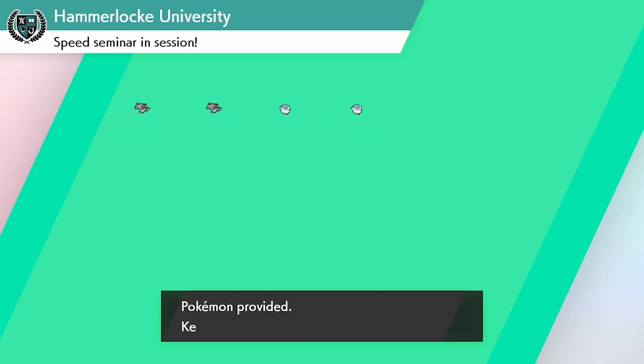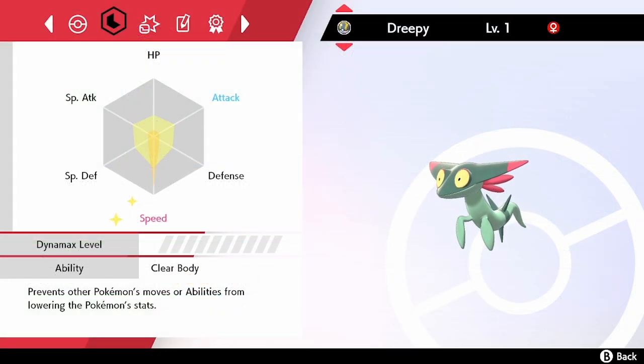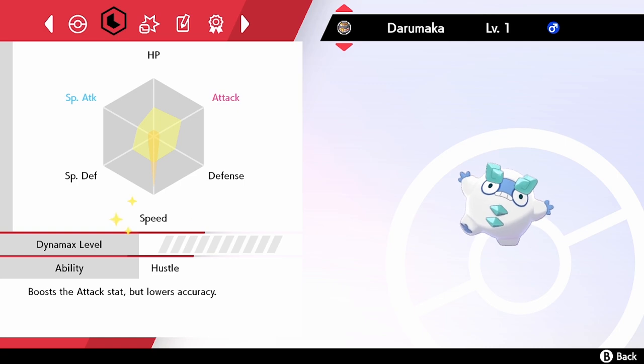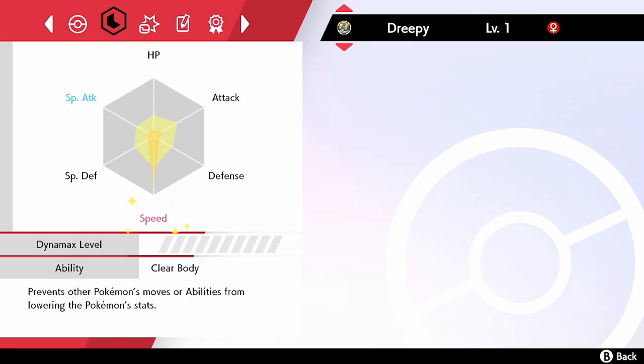As you can see now, we've done the final job and it's complete. Because of the sparkles — the stars around that specific Speed stat — we know that it is maxed out. That EV stat is fully maxed out, and it hasn't cost us anything. We've only gained Watts in the process and a few extra items.